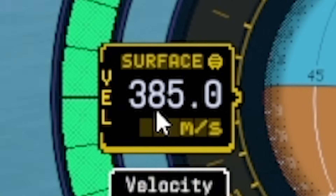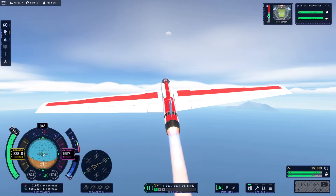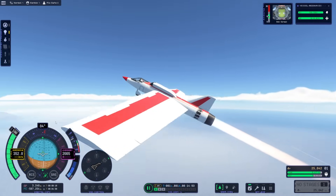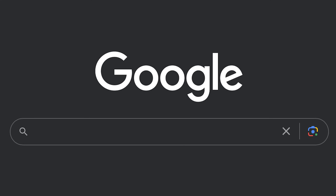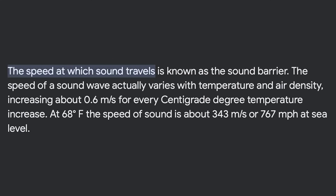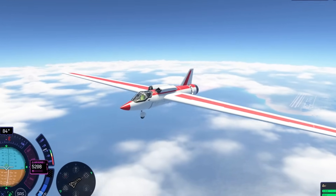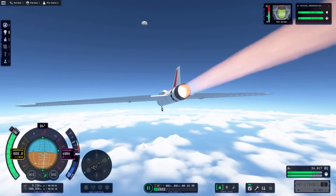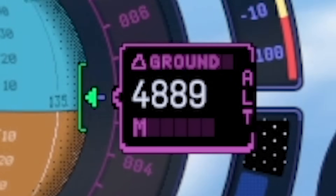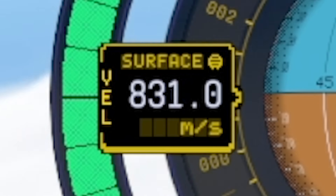To make this a fairer test I'll go a little bit higher where the air is thinner, so we should go faster in meters per second. The sound barrier we're aiming for is 343 meters per second — so there should have been a sonic boom. I guess they still haven't added that to the game. We'll try and cruise at 5,000 meters. Speed is still going up — 800 meters a second.